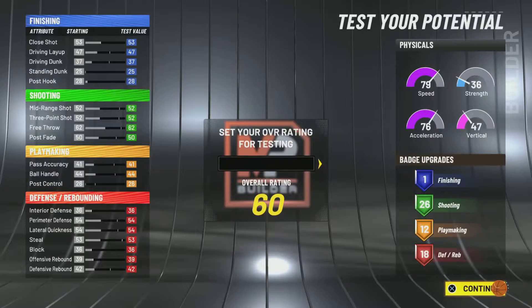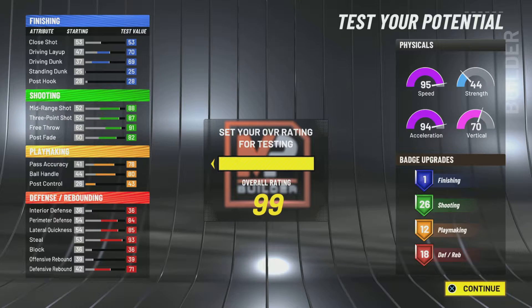All right, this play shot has defense galore with crazy speed and 80 ball handling. We got 57 badges, pretty good, also even defensive rebound — who knew you could do that with a play shot? Well, I'm showing you today how to do that.